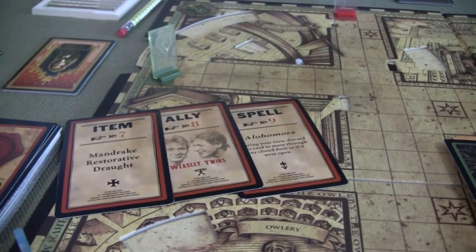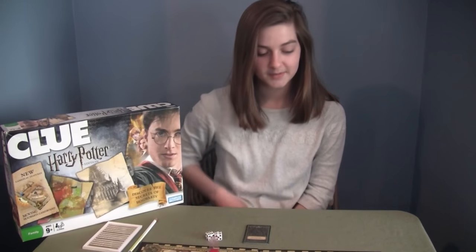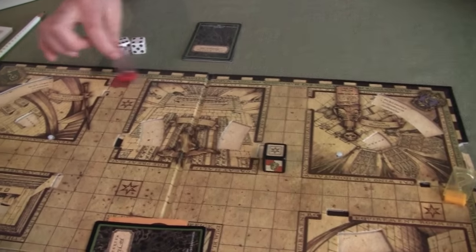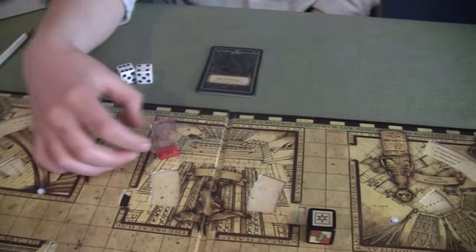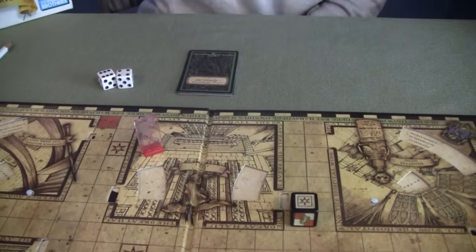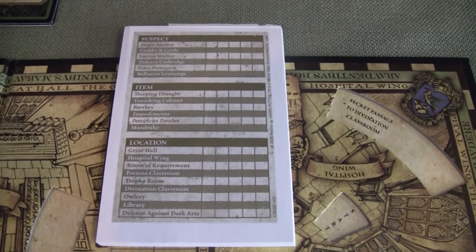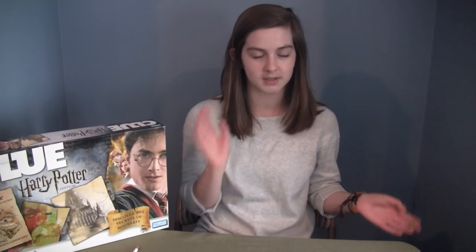After you roll that special dice, you always start with that one to change everything before you actually move your person. Then you roll your two white dice and move around the board like normal — you can't go through blocked doors. Once you're in a room, you use your little notecard to guess a suspect, an item, and a location. You go around the circle and if someone has one of those cards they show it to you so you can mark it off — that part is like normal Clue.